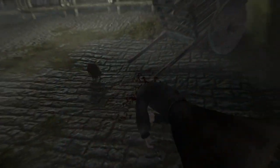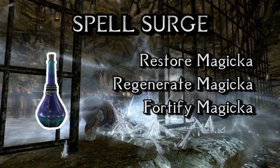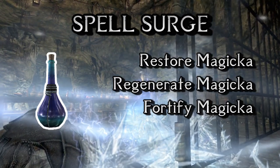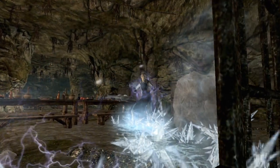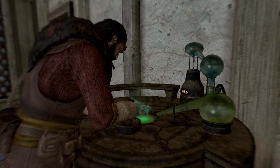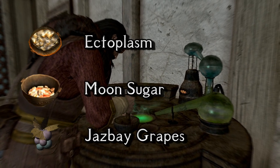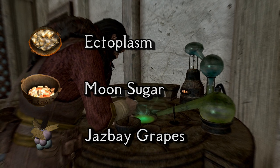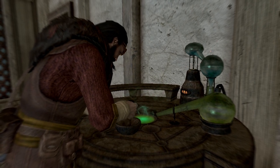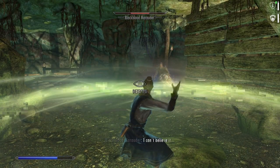Moving on to number 8 we have the Spell Surge Potion, awfully useful to any sort of magic user, but unfortunately including two not-so-common ingredients. It restores your magicka, increases magicka regeneration and fortifies magicka. The ingredients are ectoplasm, moon sugar and jazbay grapes. Unless you are hellbent on finding all the Khajiit caravans to buy their sugar and hunt for ghosts in the very few locations where you can actually find ghosts in Skyrim, you won't be able to have a good batch of these.